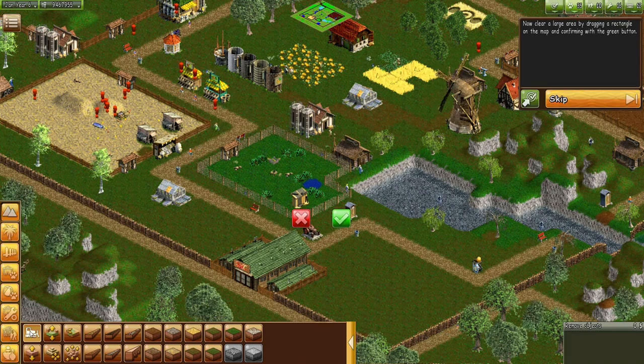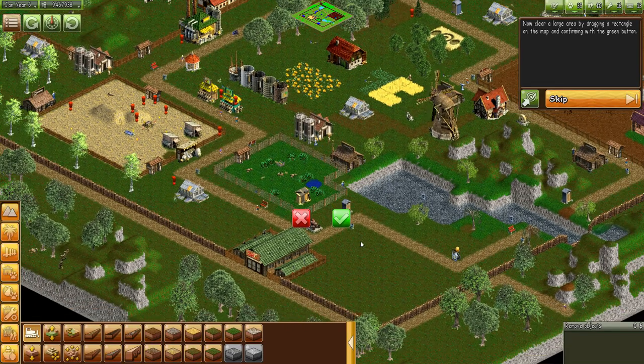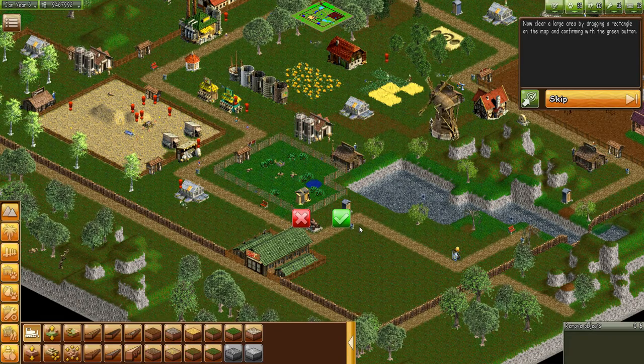Now select the bulldozer to remove objects on the map. All right, now clear a large area by dragging a rectangle on the map and confirming with the green button. Anywhere in particular you guys want me to do this? I don't see anything highlighted on the map.